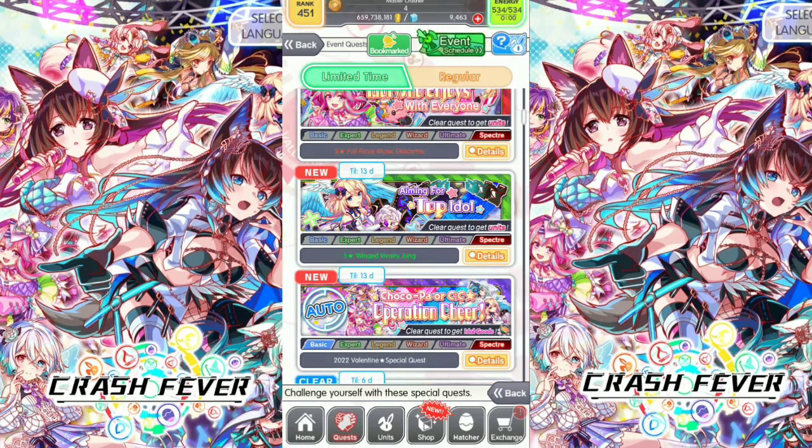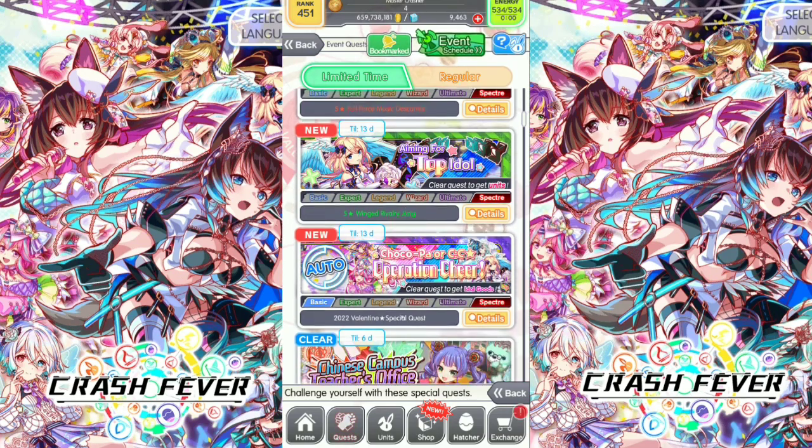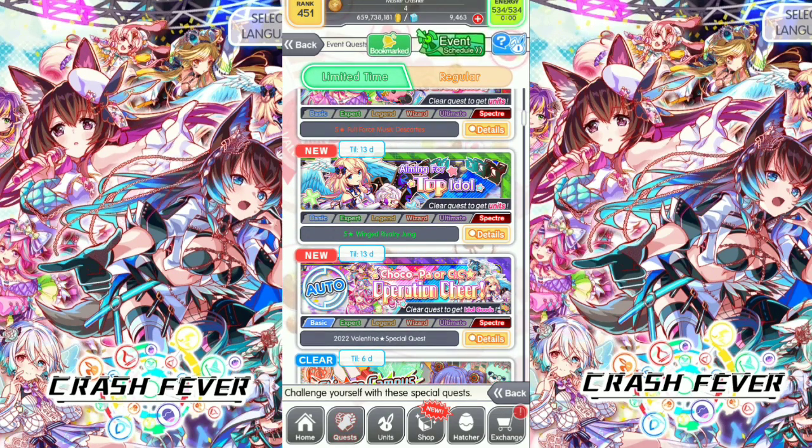The last quest is Choco Pa or CC Operation Cheer. Clear the quest to get either goods. The either goods can be exchanged at the exchange store for resources to level up units, skill level up units, level up to awaken, and unlock abilities. All the resources are available there.